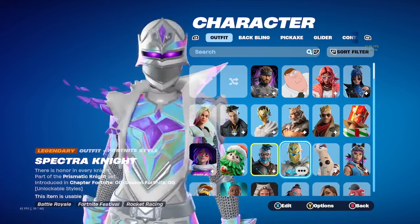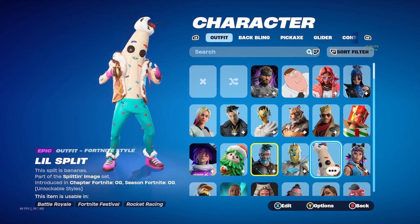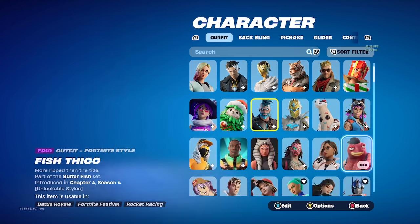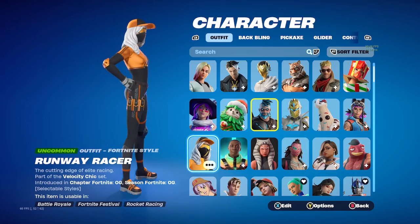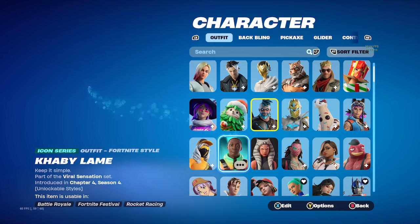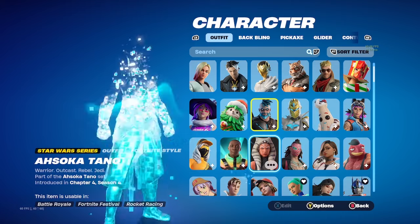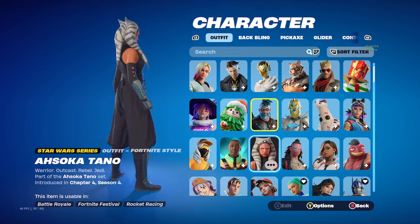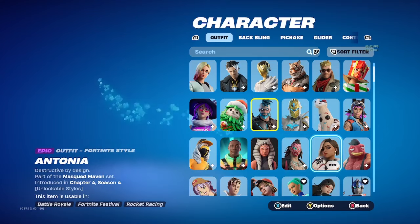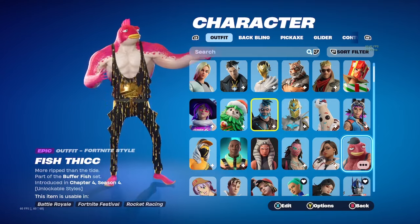This is my Specter Knight that I use sometimes, not all the time. A little split — Renegade Lynx, Runway Racer. I forgot about this skin, not gonna lie. Chapter 4 Season 4 battle pass — Kado Thorne, Antonia.